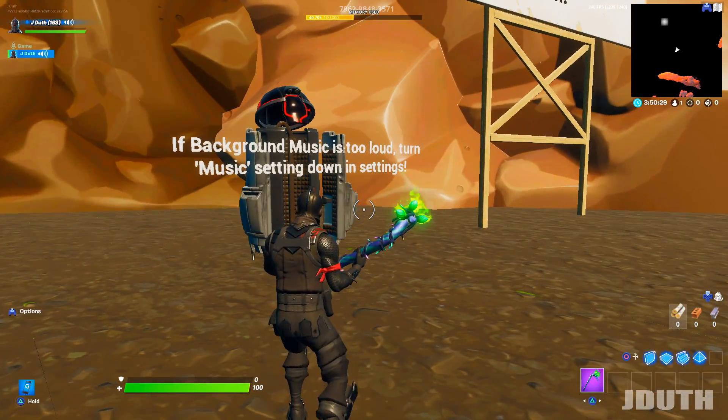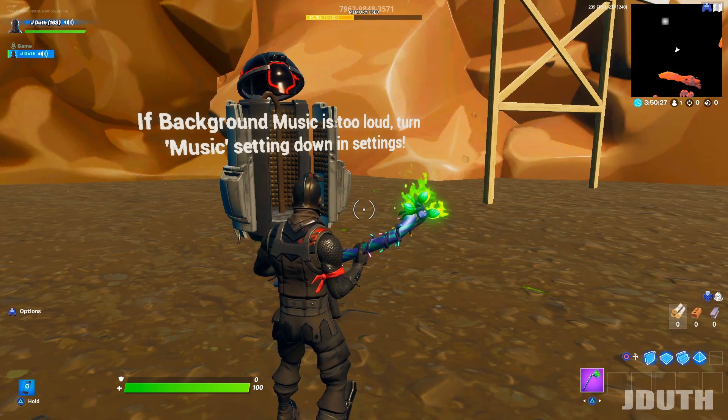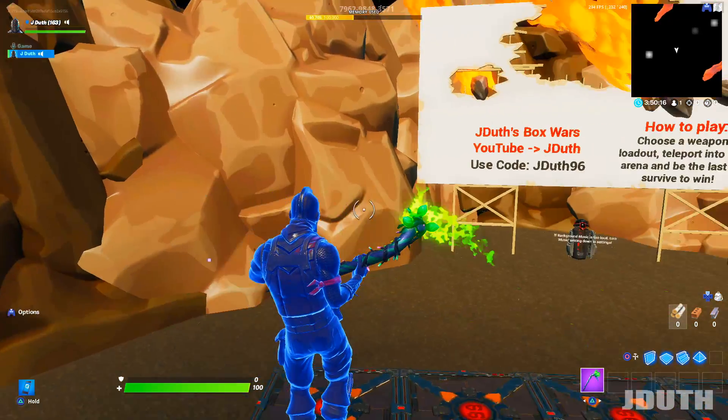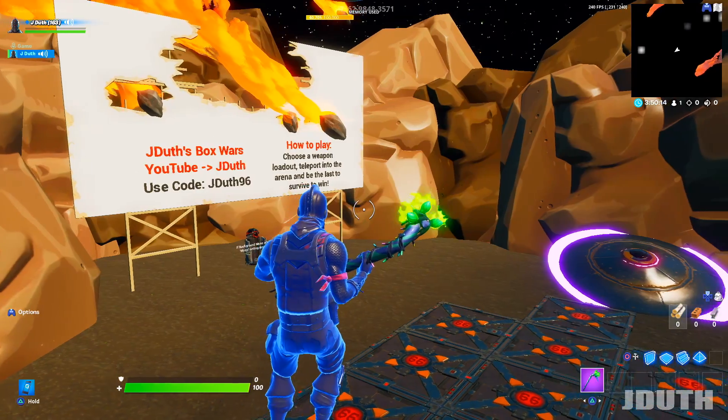There is background music on this map, so if you don't want it on, just go to your settings and turn the music all the way down to zero. This is the starting room where players spawn right before the match starts, before entering the spawn rooms.